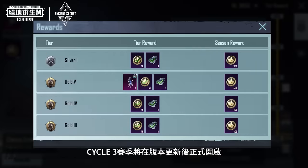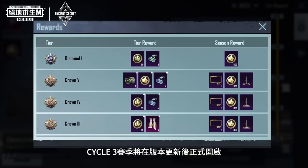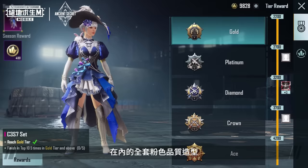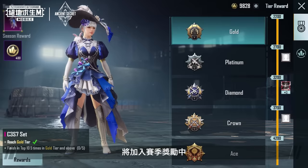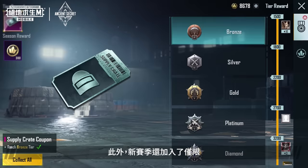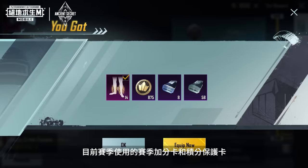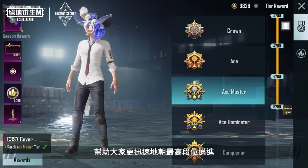Season Updates: Cycle 3 will officially start after the major version update. The C3-S7 set, C3-S7 parachute, and other legendary outfits will be added to the Season Rewards Pack. In the new Season, we've also added a Season Bonus Point Card and Rating Protection Card that can only be used during the Season, to help everyone climb the ranks even faster.